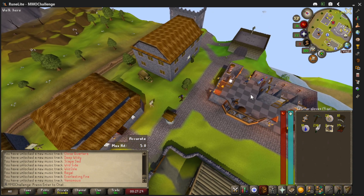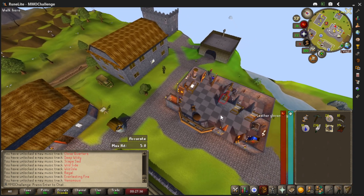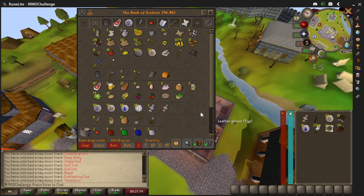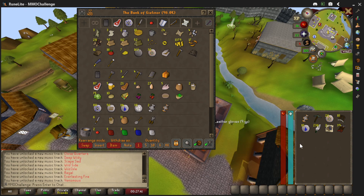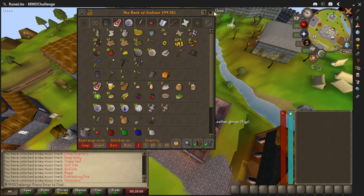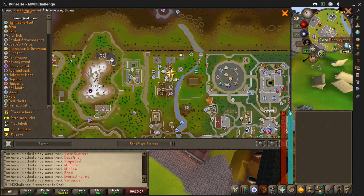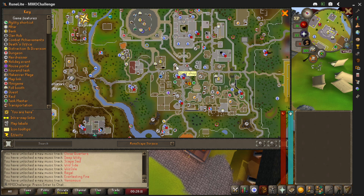I'll look into the Mind Rune altar, because it seems like I can get... We'll take a look at it on the map. I've got 163 of these. Let's deposit everything for now, then we'll take the Mind Rune talisman. Let's find out if it would be better to have - I don't even know if there is a Mind Staff. I don't think there is. I don't know why I think that, but I don't think there is.